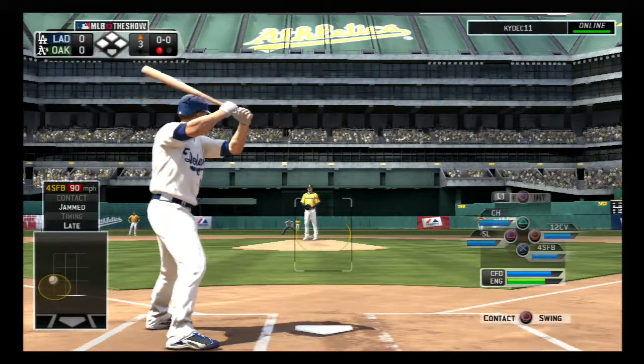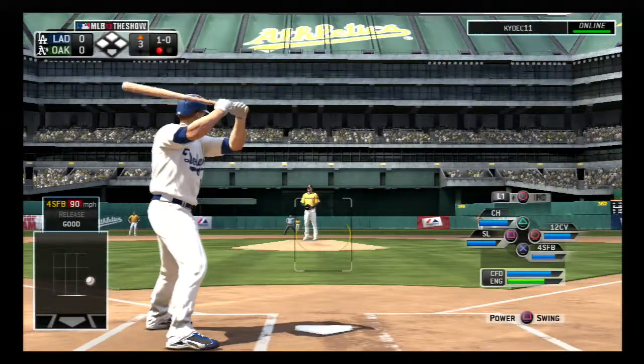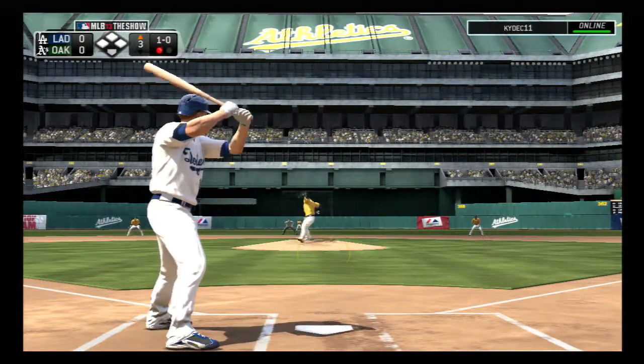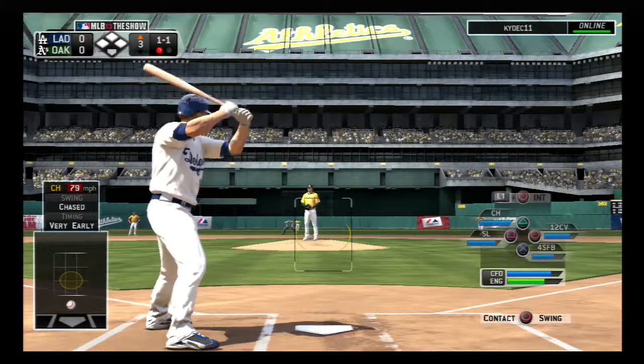The bases are empty with one man gone. Second baseman Mark Ellis steps in. First pitch — fastball off the plate, and it's ball one. He couldn't lay off there as he offers at a pitch in the dirt, and the count comes even at one and one.